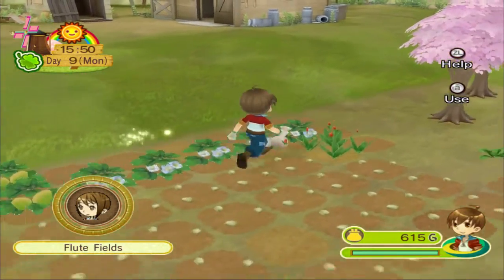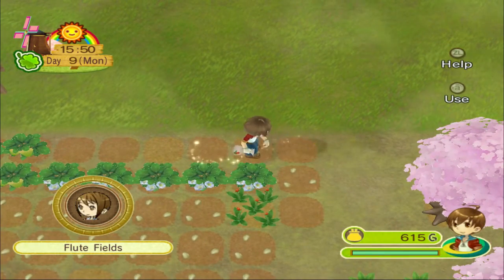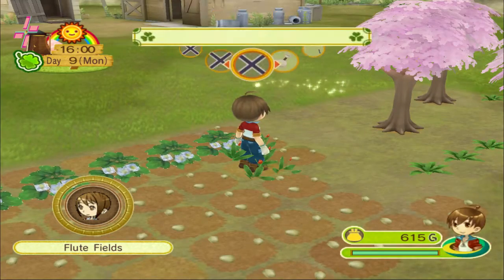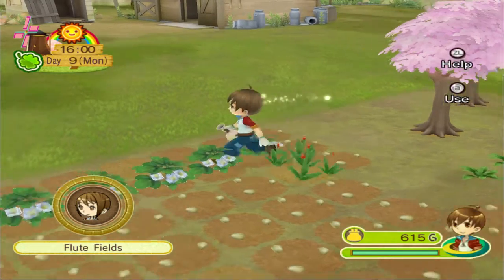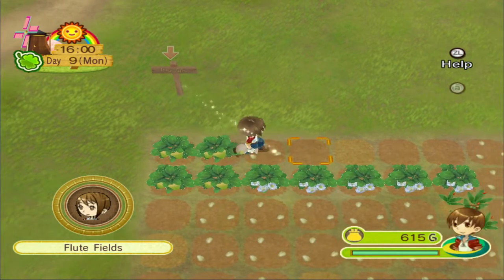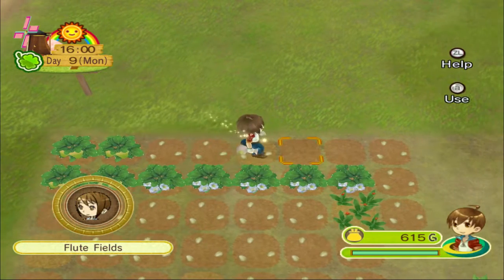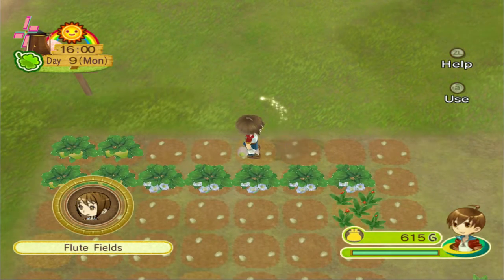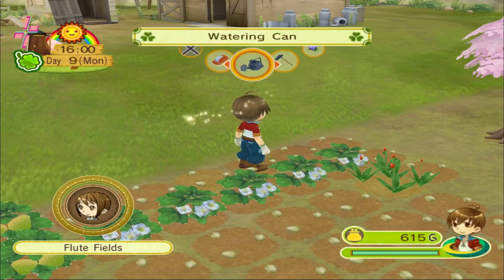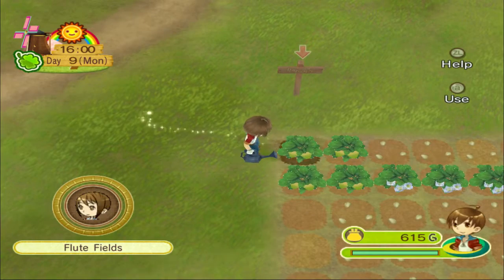Let's go plant our tulip seeds over here, and we have five cabbage seeds which we'll plant along here. I do want to start upgrading tools eventually, but our money is incredibly low at the moment, so it's going to have to wait. I do definitely want a better watering can.